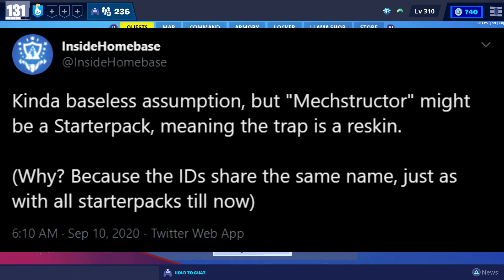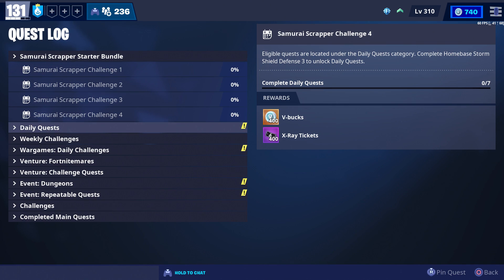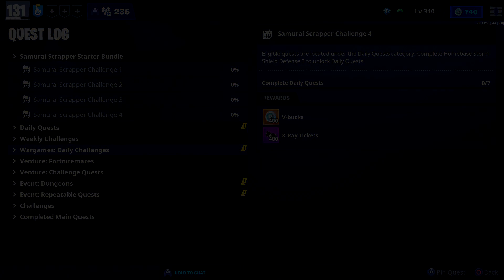The last thing I wanted to mention is that there's a chance there could be a new starter pack called Mech Structure that includes a trap instead of a weapon. With previous starter packs they've both been reskins, so this one will most likely also be a reskin — probably a new-looking wall dynamo. That sums up everything from the home base status report and everything I found on Twitter. Let me know what you think about the new venture zone in the comments. Thanks for watching.